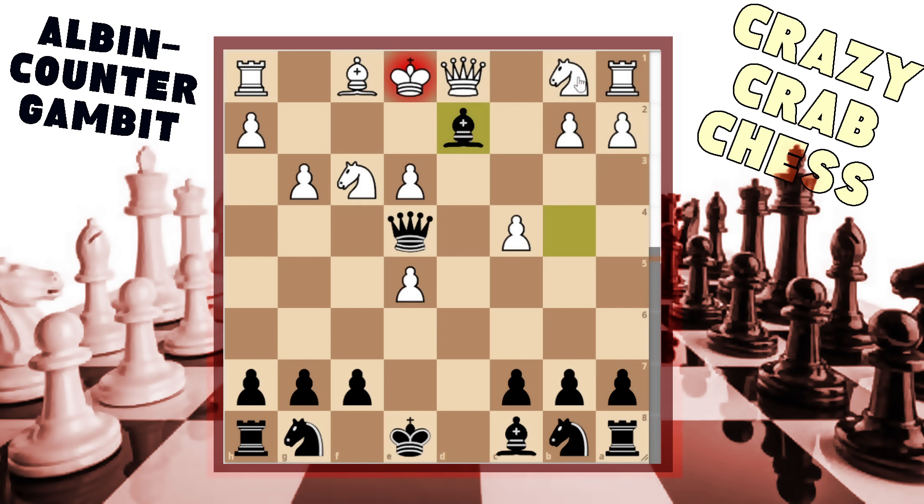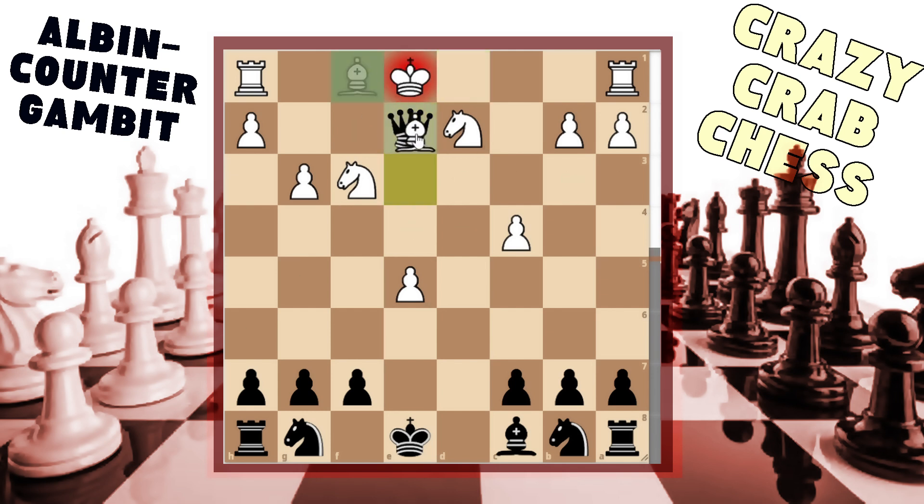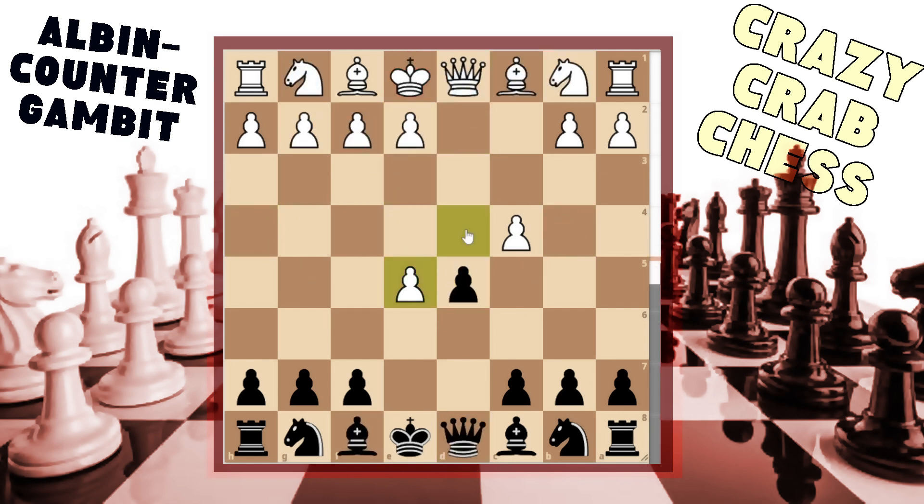When knight f3 appears, you can grab the pawn because there's a pin and white can't recapture. But I still suggest first trading off the bishop - knight takes - and now we take on e3 with check. Queen takes e3 check, queen maybe blocks on e2, queen takes e2, bishop takes e2, knight c6 - white is playing pretty well but you still have a slight edge. Your pawns are healthy, you'll be able to castle, and your opponent has an isolated pawn. Black's position is clearly better.